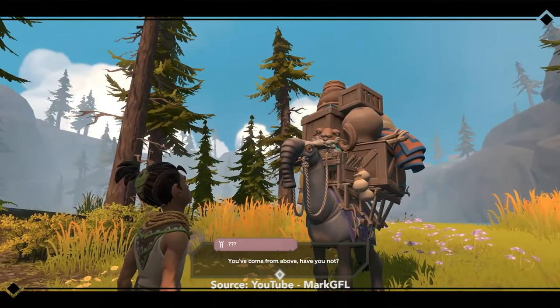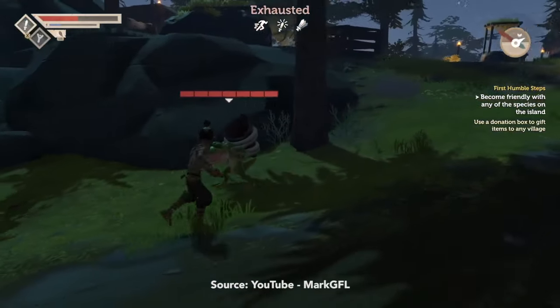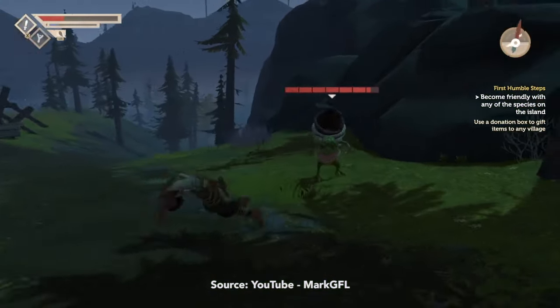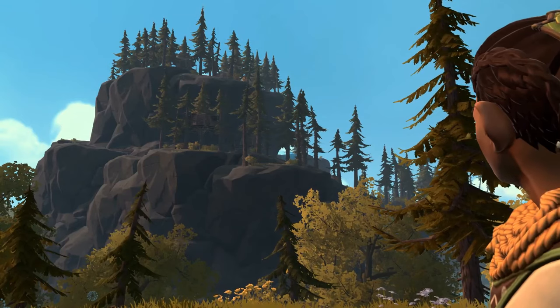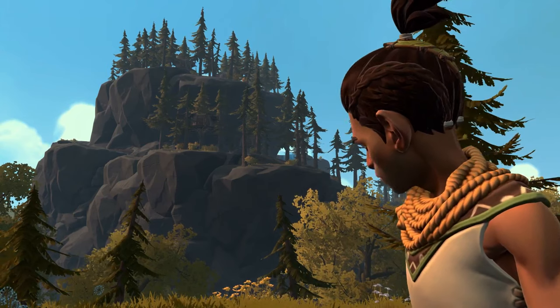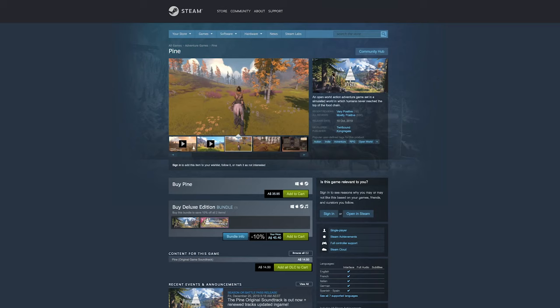You can choose to befriend other races, attack them, or even steal their food and force them out of their current habitat. Six different biomes and a diverse cast of friendly and deadly creatures await your discovery. This is an excellent title for gamers who crave an open-world action-adventure experience with a unique setting. Pine is available on Steam and should run on Macs back to 2014 with a 4GB or better graphics card.